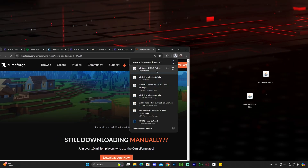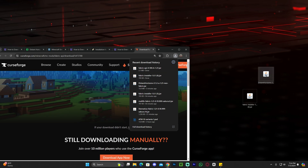So to recap: we downloaded the Fabric installer, which allows us to put mods into the game; we downloaded Distant Horizons, which is the mod we want; and we downloaded the Fabric API to prevent Distant Horizons from crashing with the Fabric installer.